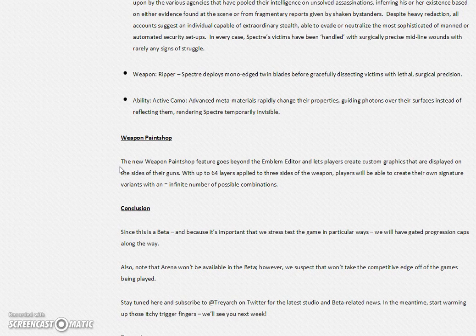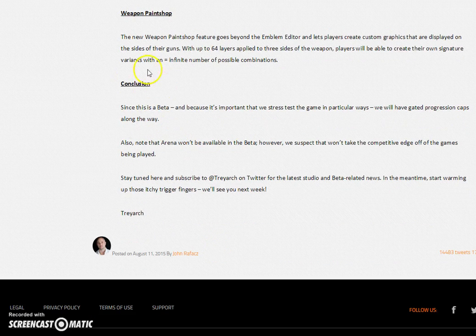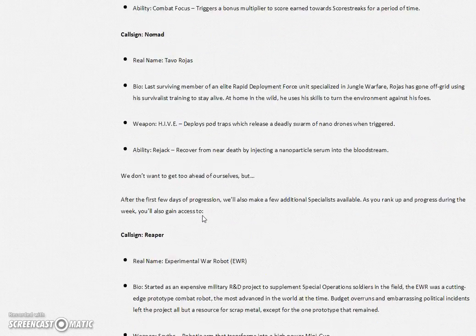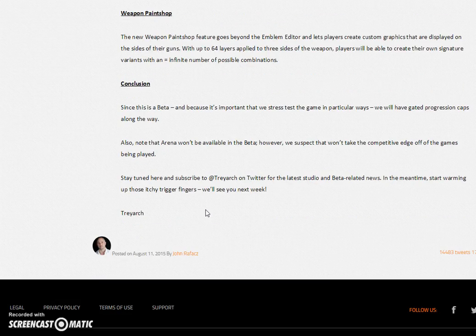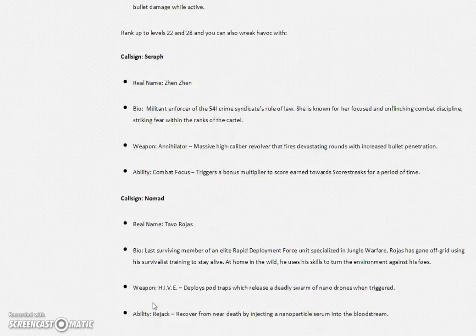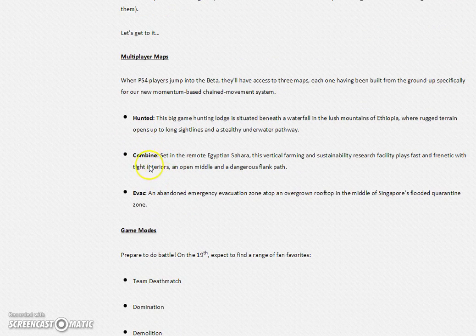There will be like two gameplays per day, maybe a best class setup along the way, and also paint shop later on in the night. A lot of things are going to be going on this whole week — this channel is going to be active for the whole week of the beta. So we only got the paint shop, some game modes, and only three maps according to this article. The article was updated recently, like right before the trailer hit, and they showed us this. I'm kind of surprised because the trailer did show us four plus maps — why is it only three? It's kind of sad.